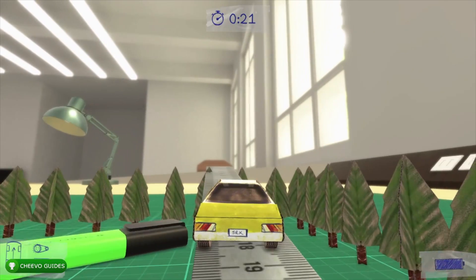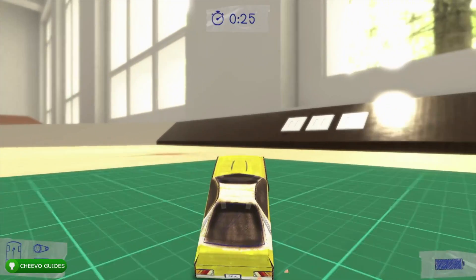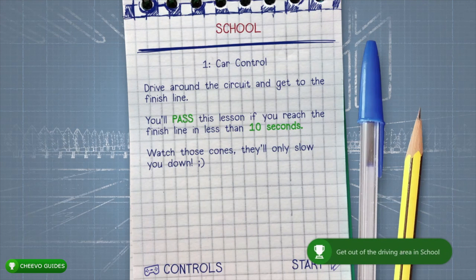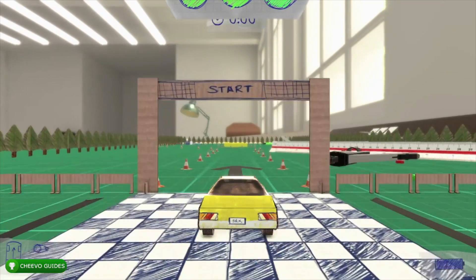That's the Rebel achievement for 90 Gamerscore, for getting out of the driving area in the school. After you get that achievement, go ahead and restart the lesson — there's no way to get back in that area. Just press Start and restart it, then we're going to go ahead and complete that first lesson by simply driving around the little roundabout and going through the finish line.